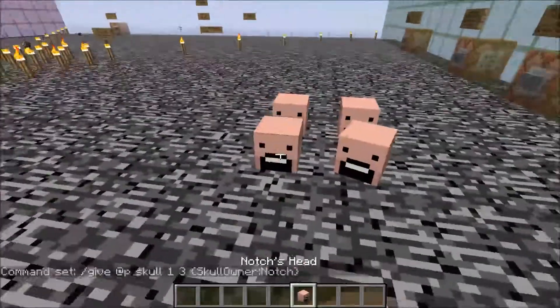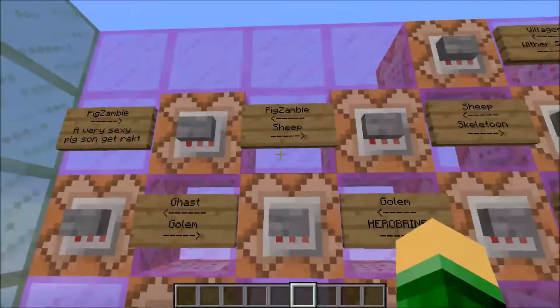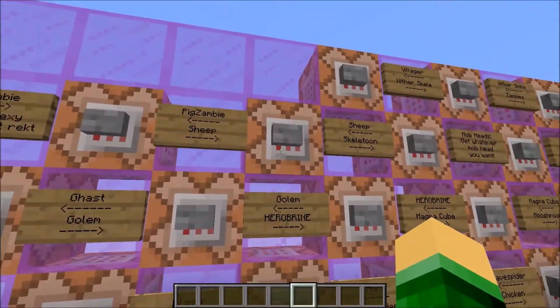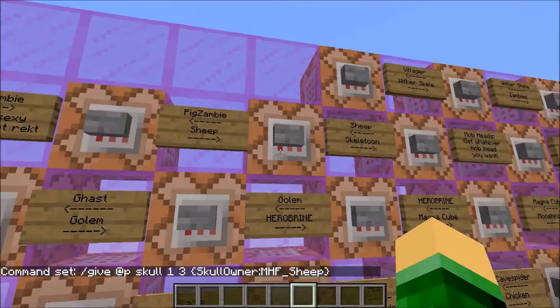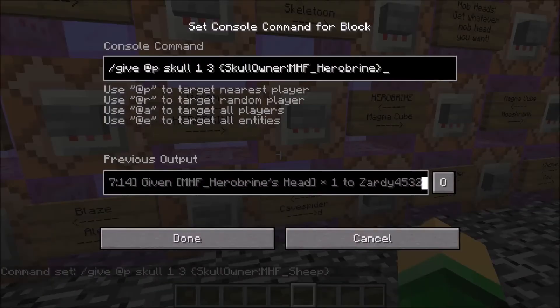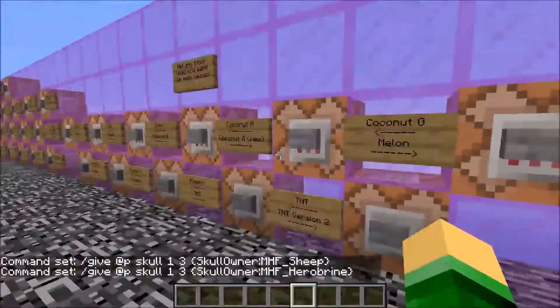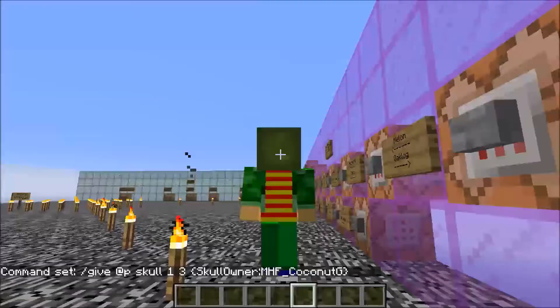It's all 1.8 stuff, so you can just have a Notch head, put it on mods, stuff like that. But if you want to get these more Minecraft-made heads — like the heads that were made by the people who made Minecraft — you have to do skull_owner and use the MHF format. That stands for Mark's Head Format, pretty sure. So it's capital M, H, and F, then underscore, then the mob name. So sheep is just sheep. You can even get Herobrine — just spell it out. They also have some weird ones like blocks, exclamation points, and arrows, like coconut G which means green coconut. You can wear this too — yeah, I'm a coconut.